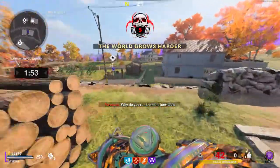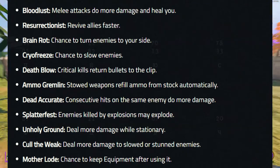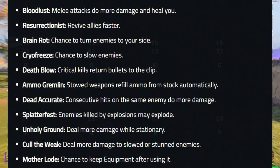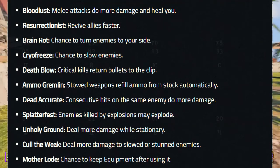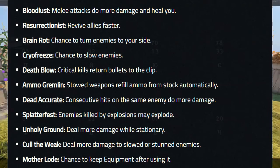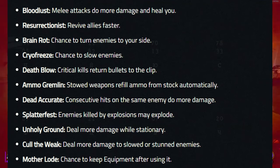You'll also get Sacrificial Heart to use to buy covenants after each objective. At launch, there are 11 covenants. The first being Bloodlust, which makes melee attacks do more damage and heals you. The second covenant is Resurrectionist, which revives allies faster. The third and fourth covenants are Brain Rot and Cryo Freeze. The fifth is Death Blow, which returns the bullet to the clip when you get critical kills. The sixth is Ammo Gremlin, which refills ammo to stowed away weapons automatically. The seventh is Dead Accurate, where consecutive hits on the same enemy do more damage. The eighth is Splatterfest, where enemies killed by explosions may explode. The ninth is Unholy Ground, which makes you deal more damage when stationary. The tenth is called The Weak, which makes you deal more damage to slowed or stunned enemies. And the last covenant at launch is Motherload, which gives you a chance of keeping equipment after using it.